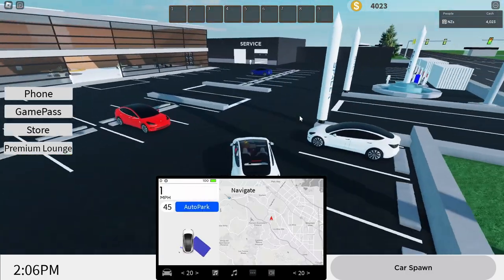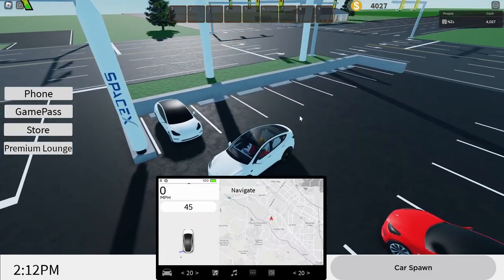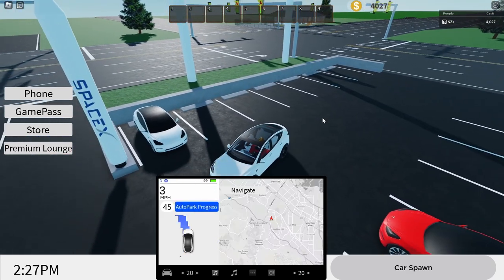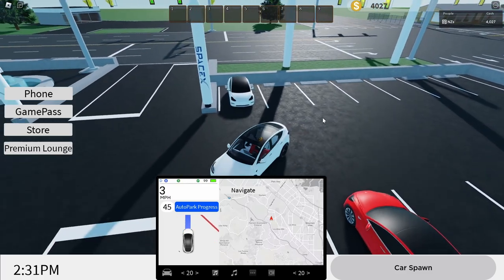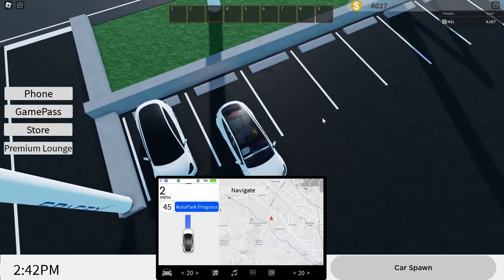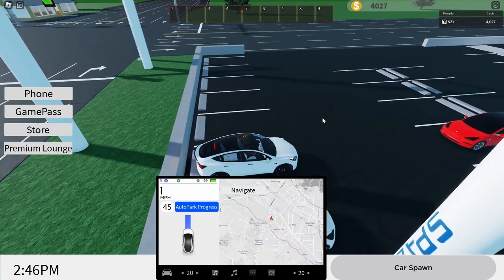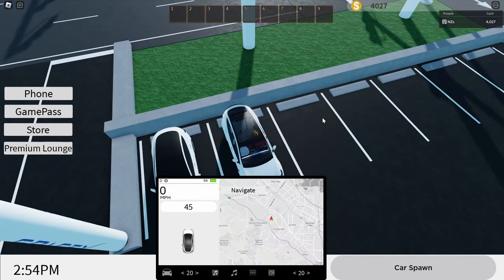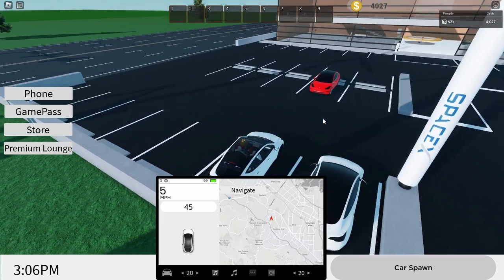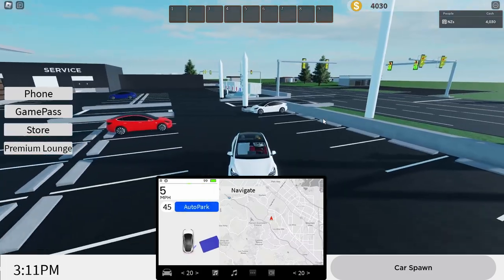Now that I've got the game pass — wait, wait, there's autopark?! No way, that's cool! And now we're going to autopark — I'm not even doing anything, I'm not doing this. This is so cool! There's an autopark feature, that's so cool. I shouldn't be that surprised, but it's really really cool. Anyways, that's the autopark feature — let's go ahead and test out some more features.